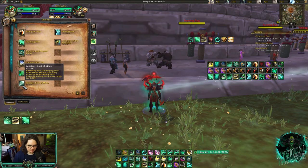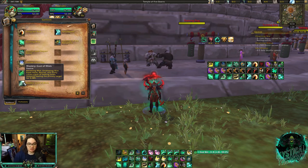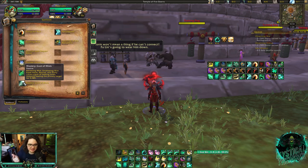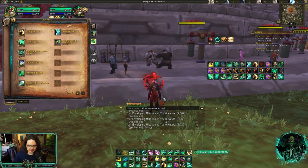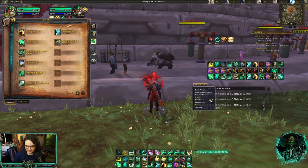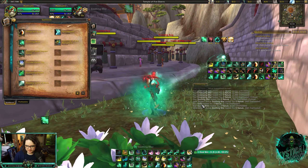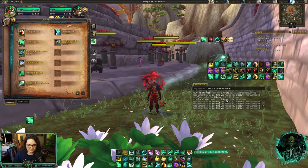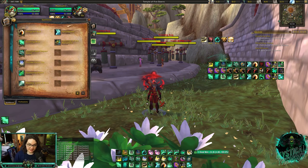Ring of Peace is my favorite spell, and Soothing Mist of course — normally Vivify and Enveloping Mist have a cast time, but with Soothing Mist they become instant. Our Mastery is called Gust of Mists — whenever you use Renewing Mist, Enveloping Mist, Expel Harm, Vivify, or Revival, there's going to be a second smaller heal. My Mastery heals for around 6,000 per proc. With a lot of Mastery you'll do a lot of healing, so that's why you stack it.